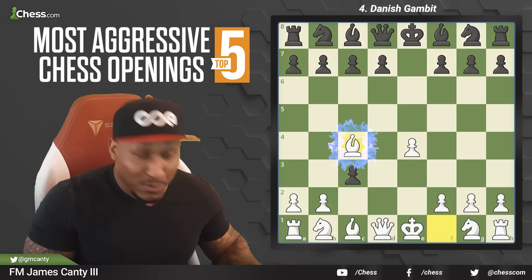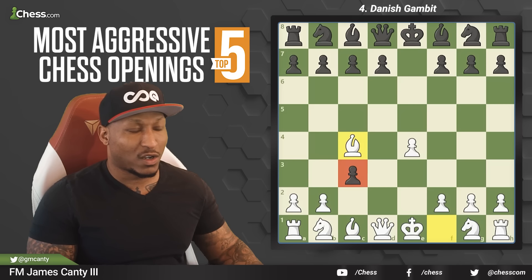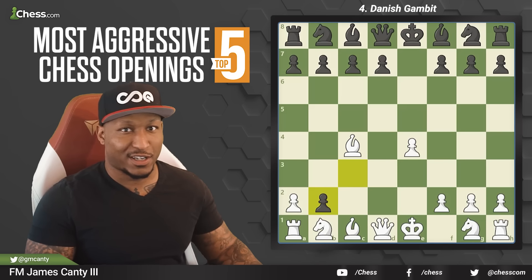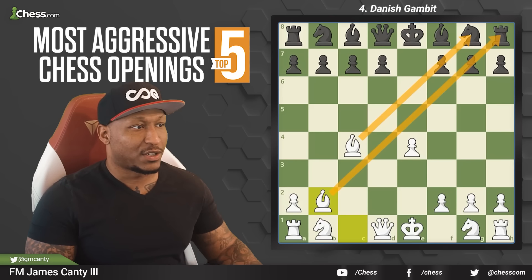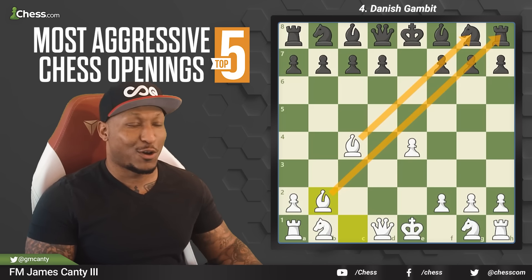The move here is bishop c4 — developing, looks sort of like the Evans where we're giving up material for initiative and rapid development. That's usually what gambits are about — the Danish Gambit in particular. After bishop c4, c takes b2, and they're like, you're going to give me these pawns, I'm going to take them. Then we take it back — bishop takes b2 — so we don't allow decisive material loss. If you look at this position, the bishops are sharp and menacing. If the king castles, you may not survive in many cases.